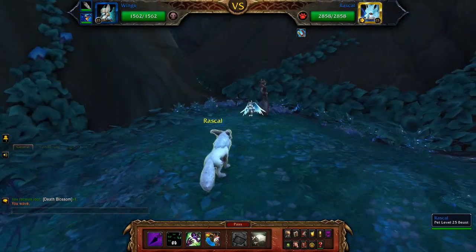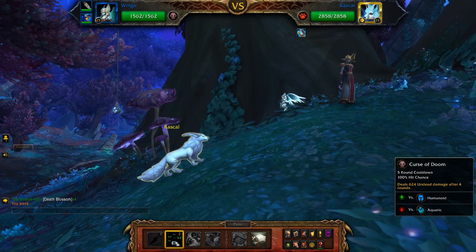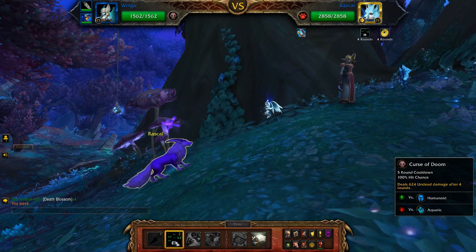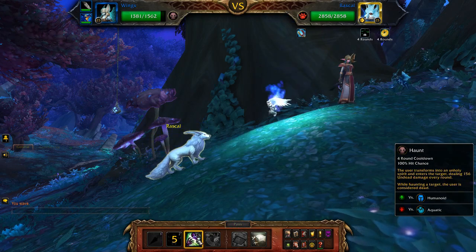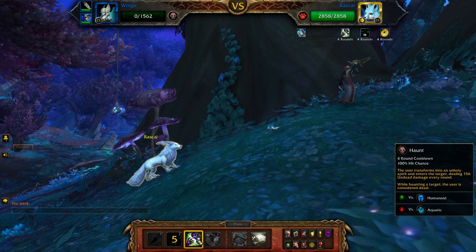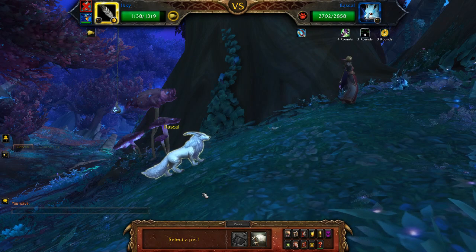So we just need to use four moves for this entire battle. Start with your Unborn Valkyr and apply Curse of Doom, then use Haunt. As you can see we're building up a standard sequence of moves using these pets, and each of these moves applies a ticking damage to Rascal to take him out very quickly in the fight.